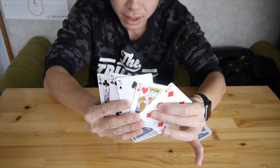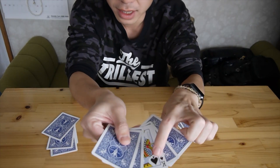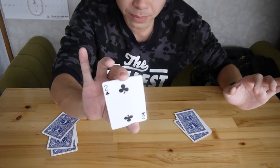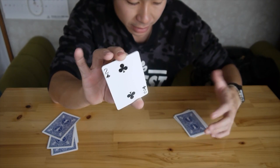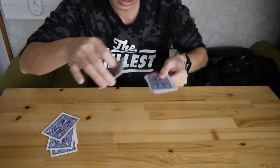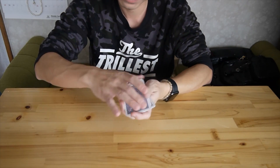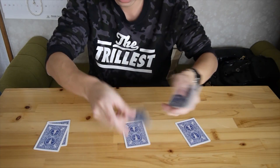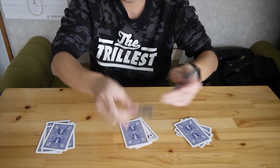You ask, 'Is your card here?' No. 'Is your card here?' Yes — because the king is here. So the trick is: just put the pile that has their card in the middle. Put it in the center, like this. In the center. And that's it — that's all the trick. And you'll do it again. You have to do it three times. You have to ask three times.